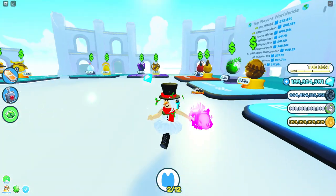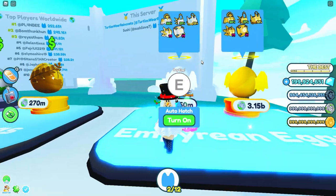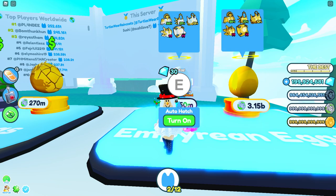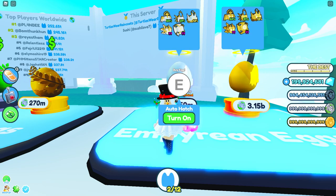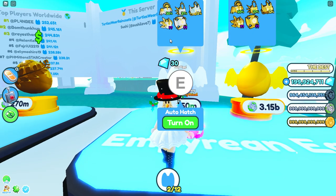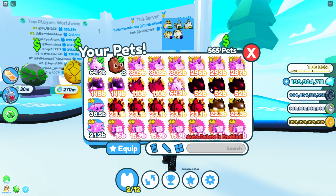The best option is to hatch a whole bunch of these eggs because legendary pets are much easier to get than mythical ones. The mythical is extremely difficult to get, but you have a higher chance of getting the legendary. I'm going to activate my super lucky and ultra lucky boosts and hatch a few eggs so you can see how easily I get a legendary pet.